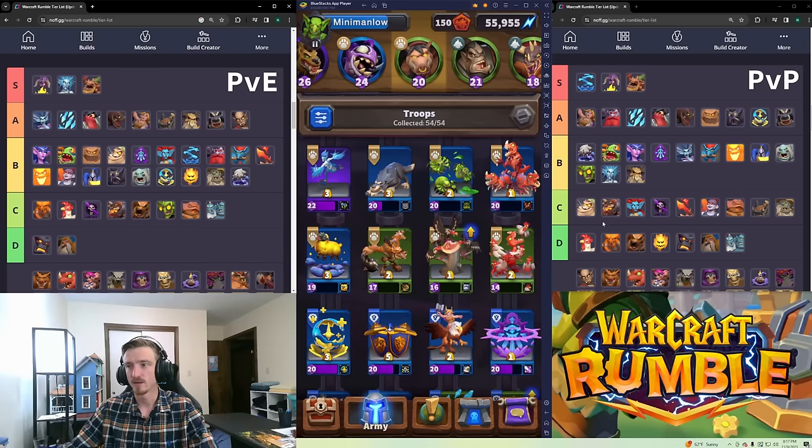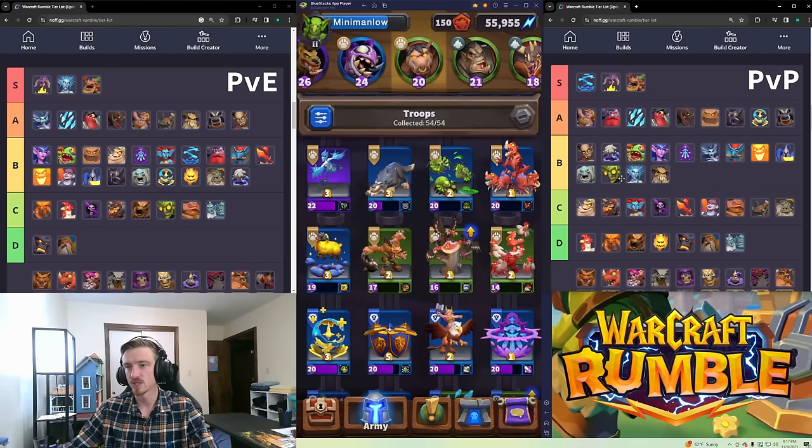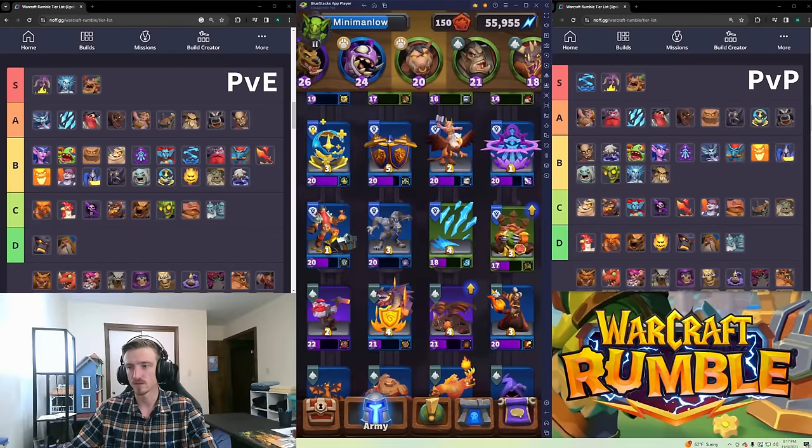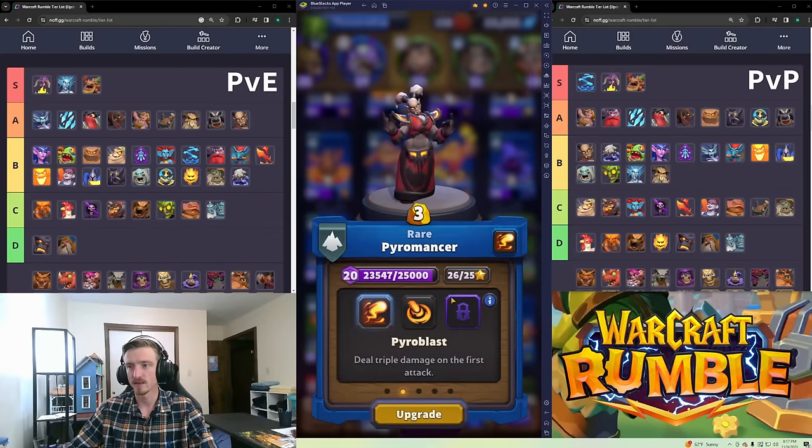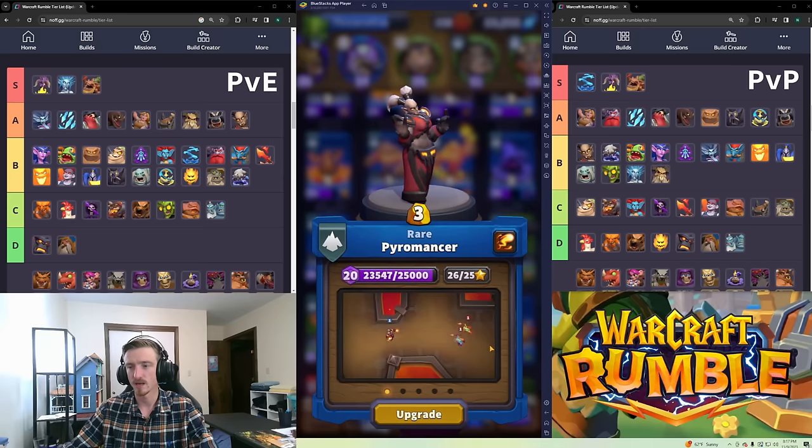Pyromancer is A tier in PvE — she has so many uses. She's probably B tier in PvP — kind of squishy but still good. It's one of the minis I regret not leveling up as much while playing through the campaign. I went back and leveled her later, but she is still very good with a fairly short range.